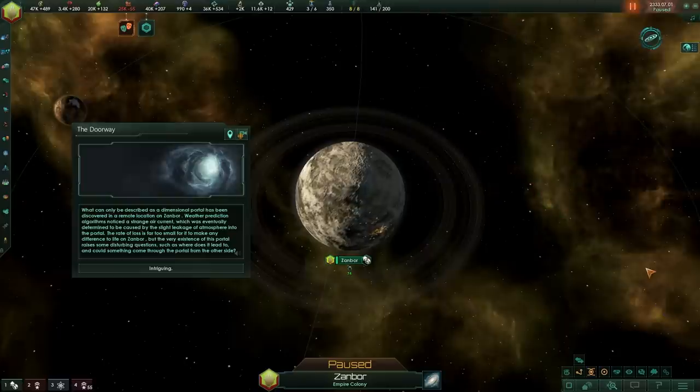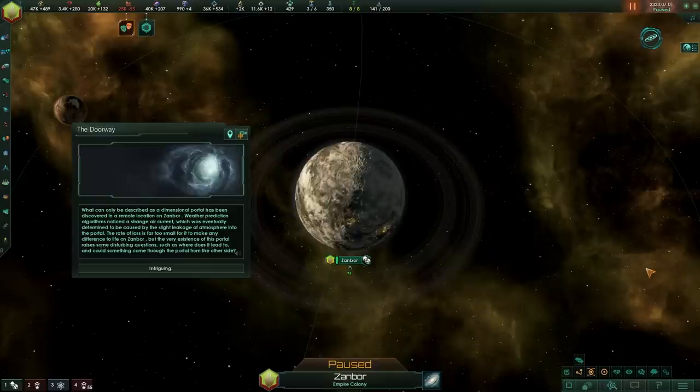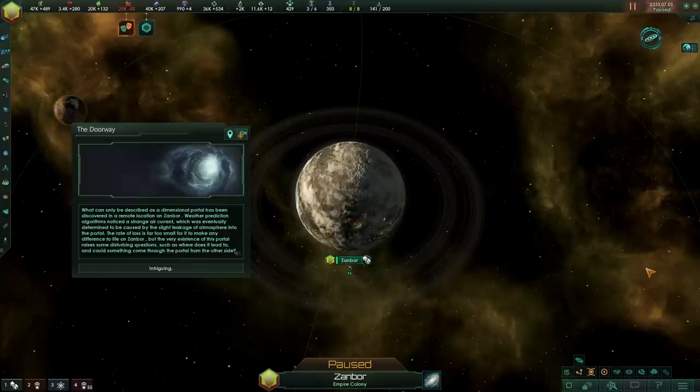So how do you get the doorway? Well, it will randomly spawn on a singular planet within your empire that is already colonized. It is a colony event and it will spawn only once in your game, but you're not guaranteed to get it. The outcome we're going to be talking about today is not necessarily the outcome that will happen every single time — there is a slew of different outcomes for the doorway, but this is the most interesting version of it.